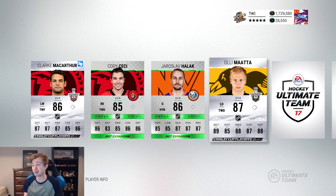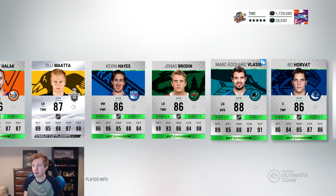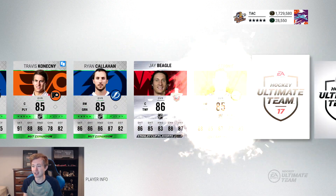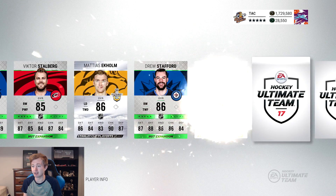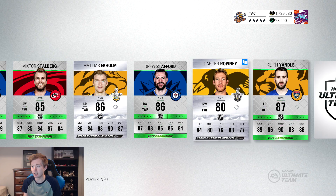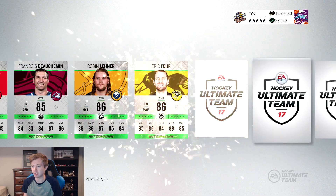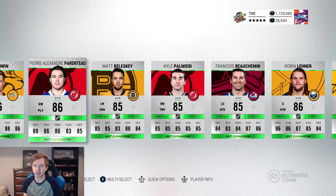We get Meagher and MacArthur to start so we know we're keeping this one. Honestly we've had really good luck pulling penguins — I don't know if I'm just getting lucky or if it's not as hard as I thought. We get Beagle there. Ekholm — only an 86, really surprising, but solid synergies. We get Rowney again. Monaghan's not too bad either. Still a pretty decent pack. Three more packs to go.